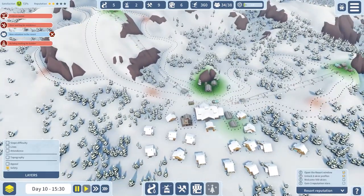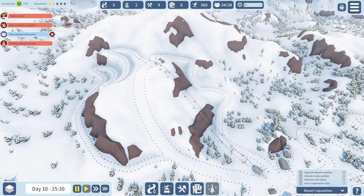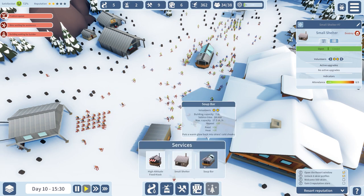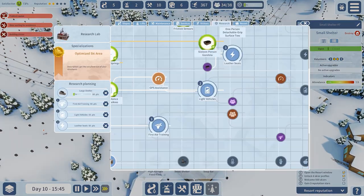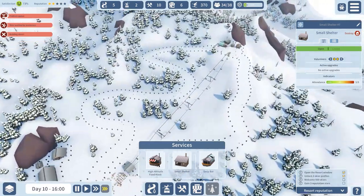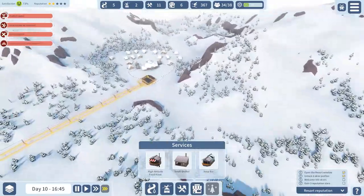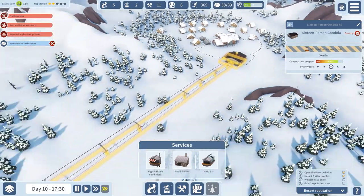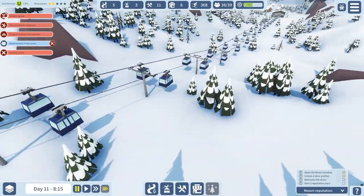Safety has gone up which I'm happy about. Satisfaction is overall at 72%. Energy seems to be one of the lowest — things like the shelter. I think focusing on getting this large shelter in place will hopefully help. That small shelter isn't being used much which is a bit of a shame. How are we doing in this third area? I want people on that lift. That builder's lodge is built — oh look at that, that's really nice.